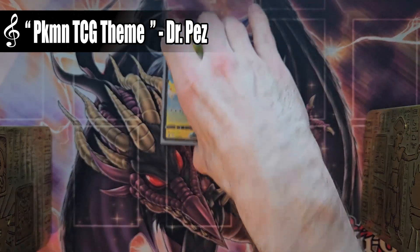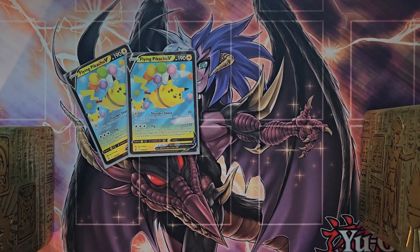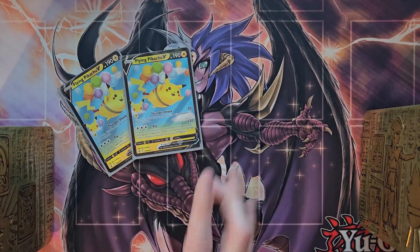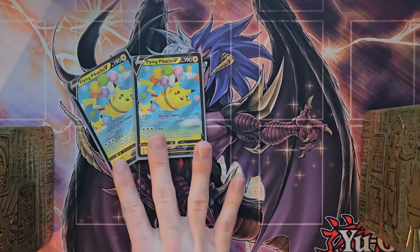We're going to start things off with two copies of Flying Pikachu. This is the main card of the deck — we love this card. The Fly effect and the Thundershock effect are going to be able to stall your opponent out, so it's very powerful as a basic Pokemon. We want to use this card as much as possible.